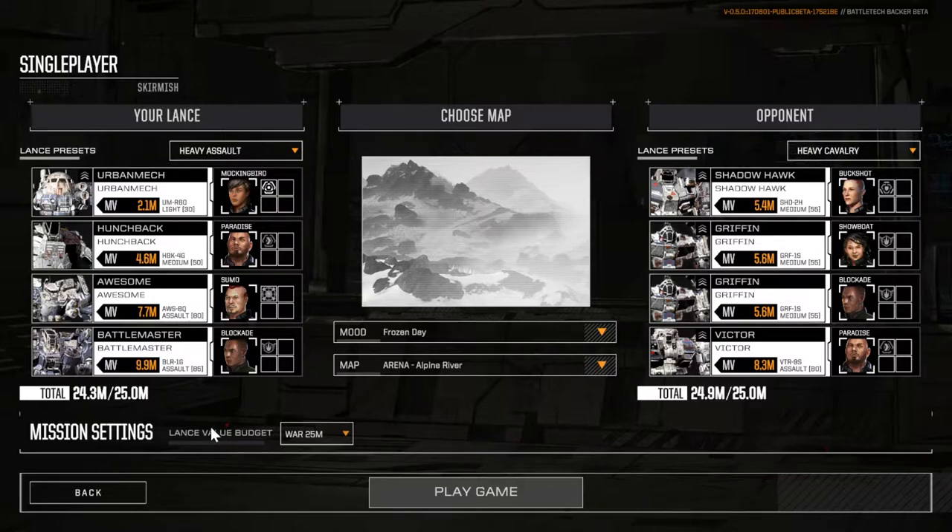This time around the gimmick is going to be a melee build, so all the mechs I've chosen and all the pilots I've chosen are geared towards that one task of being proficient in melee combat. I'm going to stay at the war budget of 25 million for this video. My opponent is just going to be a default loadout — I've chosen the heavy cavalry loadout because I don't think I've seen this one in action yet.